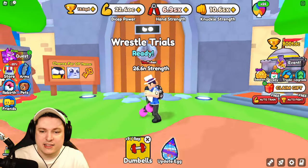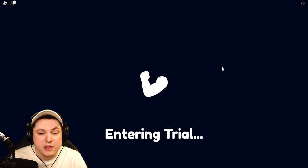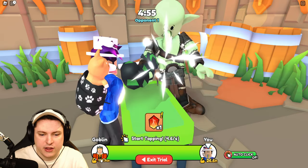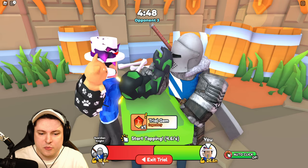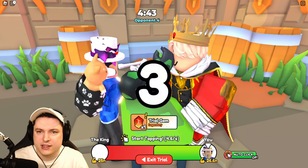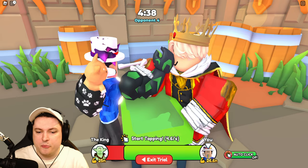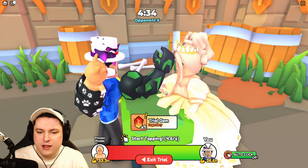Let's get started — I want to do the Wrestle Trial. I should be strong enough to maybe get through wave one. It starts really easy, then we have the princess, which is already a lot harder going to 3.8. The knight is already going to 16.6. It seems there's a five-minute timer, and now we're against the king — we are barely going to be able to defeat this guy. Bomb, there we go!